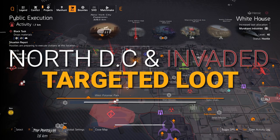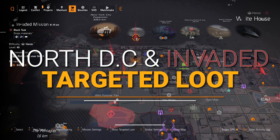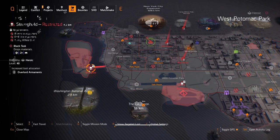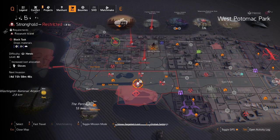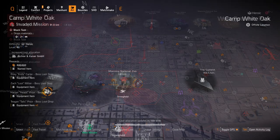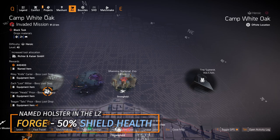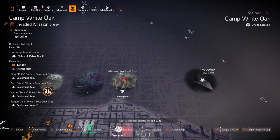Alright Agents, North Side — starting off with the Invaded Missions we got Camp White Oak, Bank Headquarters, DCD HQ, and your two Strongholds: Roosevelt Island and Tidal Basin Stronghold. On the North Side first off we got Richter and Kaiser at Camp White Oak. This is where you could farm the Forge Holster at 50% Shield Health, which is equivalent to a whole extra skill tier worth of Shield Health. I recommend farming this over Knee Pads if you're looking specifically for the Forge, since the Claws Out isn't an easy exclusive unfortunately.